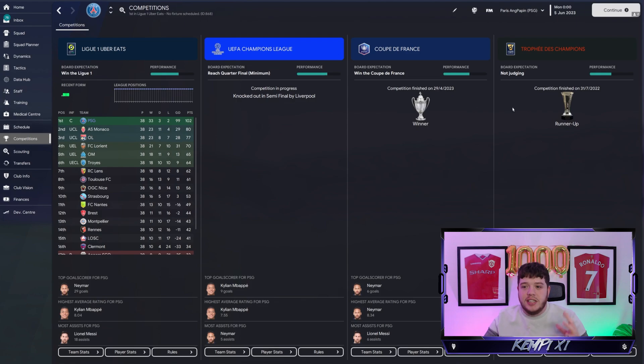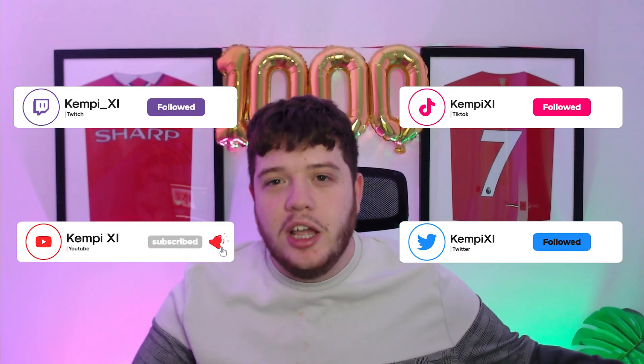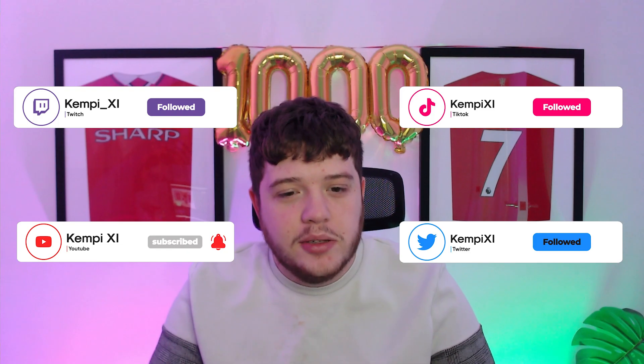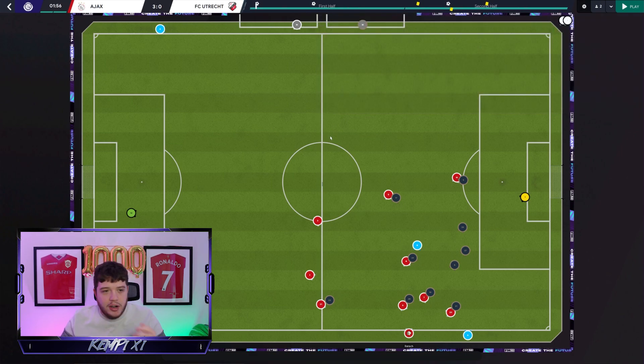Before getting into in-match gameplay, make sure to like, subscribe, and follow on social media including Instagram. I couldn't find a good PSG game to show — it was all 2-1s and 3-1s — and the save file doesn't go back far enough to show the Nice game. So I've come over to the Ajax save instead, and we'll go through their results in a second. This is a 3-0 victory against Utrecht.